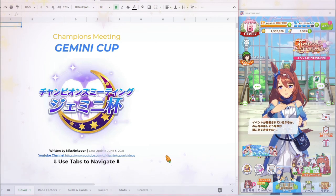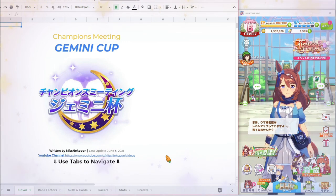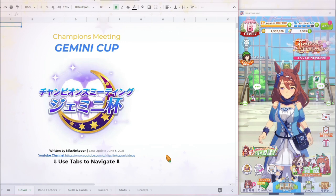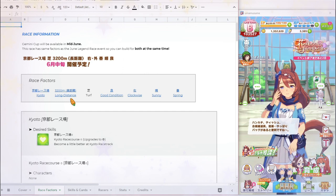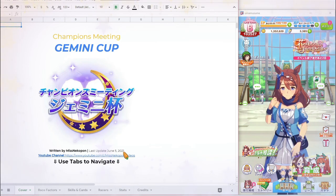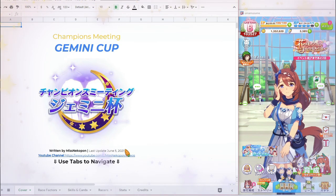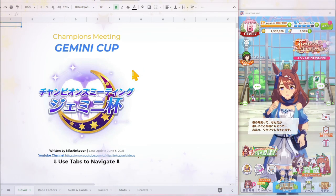We know that Gemini Cup will have a few new rules this time compared to the Taurus Cup last time, and we don't know what those rules will be yet, but I will add them here as soon as we know, along with the date once we have that too. Just like Taurus Cup, Gemini Cup will have the same race factors as the Legend Race, so you can use the same racer for both and don't have to raise two characters. I really wanted to get this up and running as soon as possible, even before the game announcement, because we need all the time we can get to raise our racers for this highly competitive event.